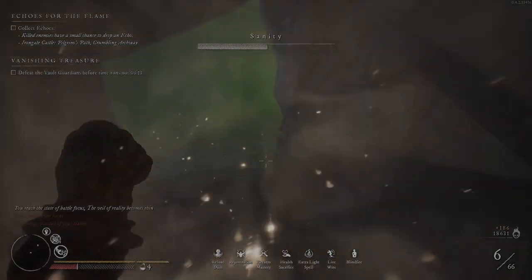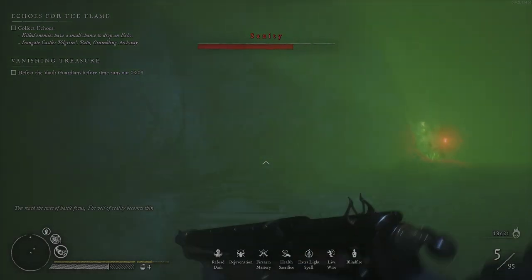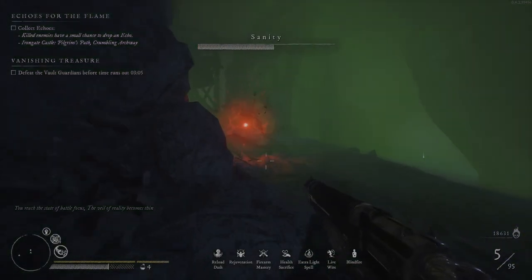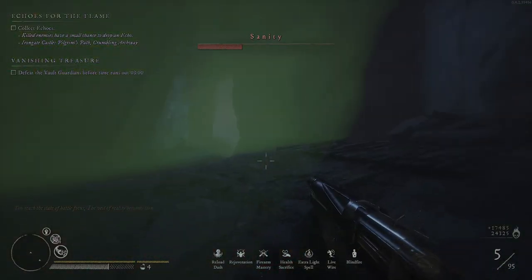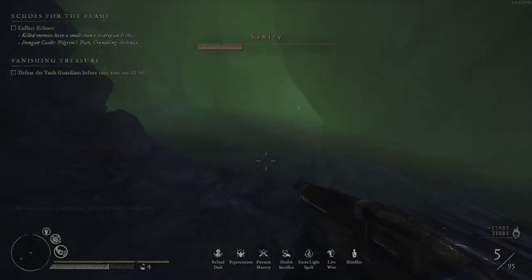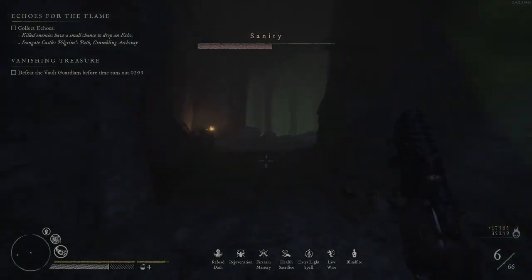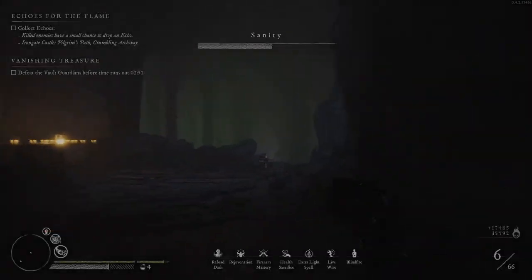I'm going to use one health potion. I'm going to jump here again. This is where I died last time because I dropped down while jumping. Let me check Concupia and Stigma Diabolikum — let's use these now.